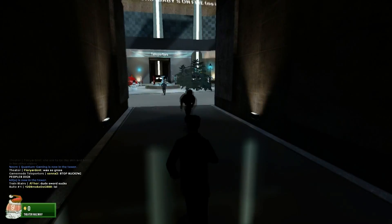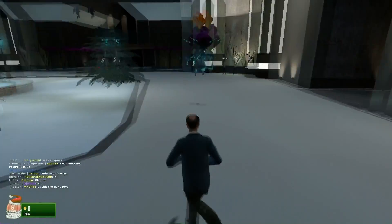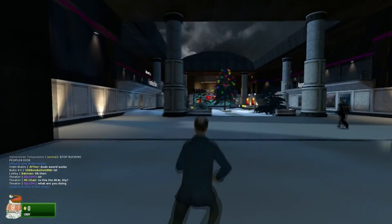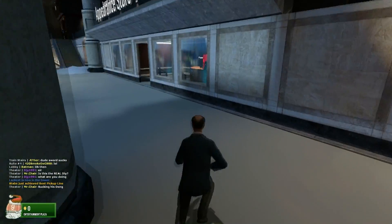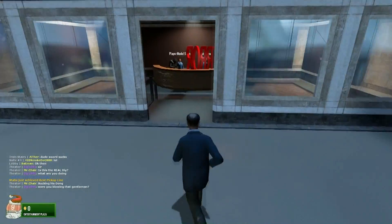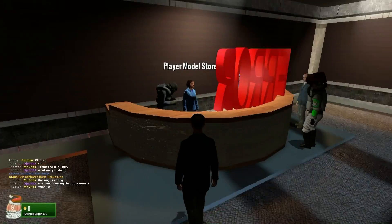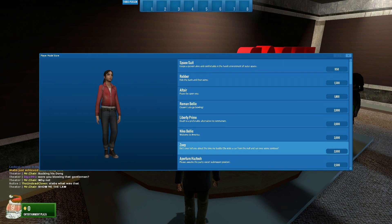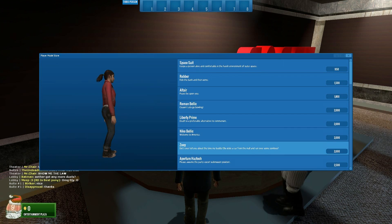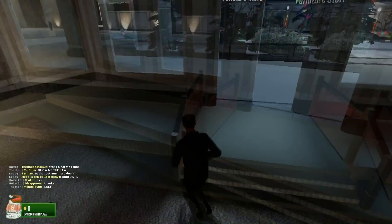Anyway, let's continue on to the entertainment section. Apparently today they actually turned this into the Christmas version, so I kind of want to do a Christmas special. We're going to be playing Tower together in Garry's Mod. Over here you can actually change your avatar — you see all these weird people? You can change your avatar to pretty much anything, as you can see there are a lot of options. I'm probably going to go for Zoe.